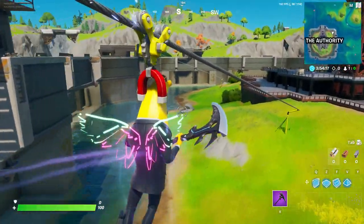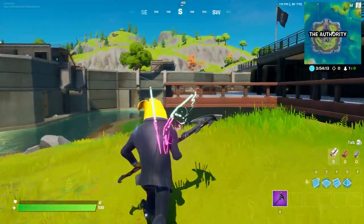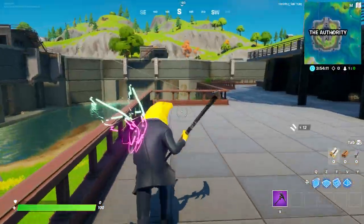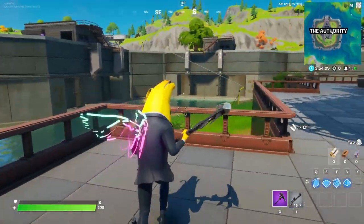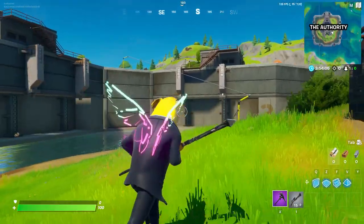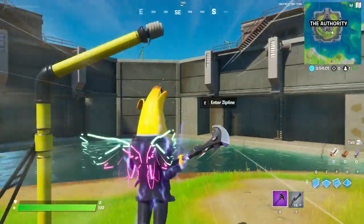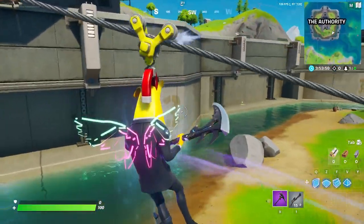We're jumping on the ziplines - as you can see, these are two of the ziplines and they're super simple to find. Basically, you want to go to the center and they have one connecting to each corner. Go to the next one over here - it's even numbered. Look, we're at zipline number three.